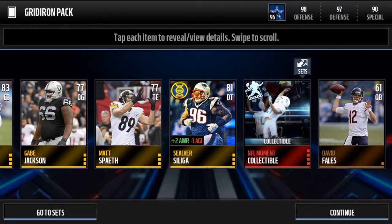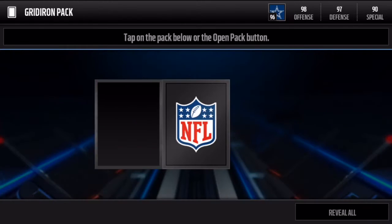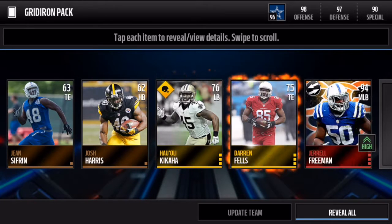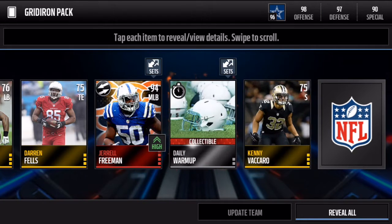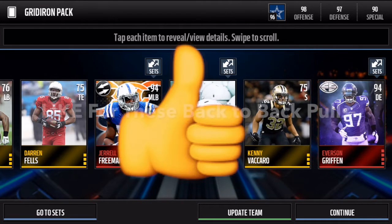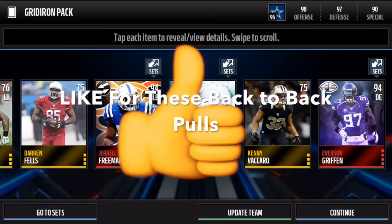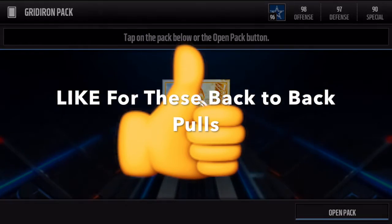Another game changer and an NFL Moments collectible. We're looking for those really high-overall elites. Let's go — 94 overall Jerrell Freeman elite, and another Everson Griffin! This bundle has been freaking hype. Let's go — that's a great pack right there.